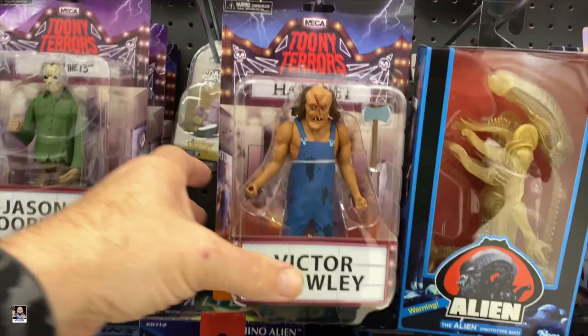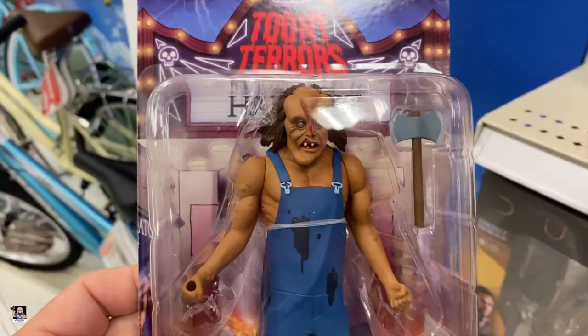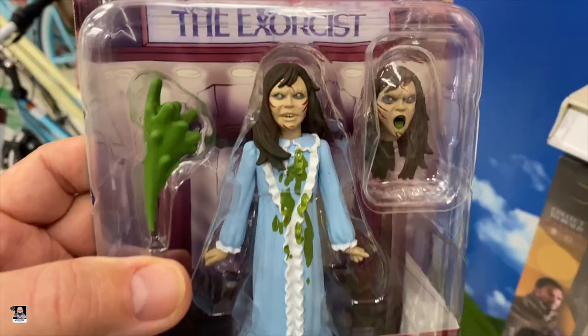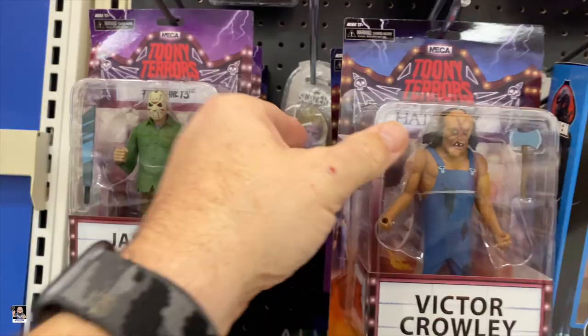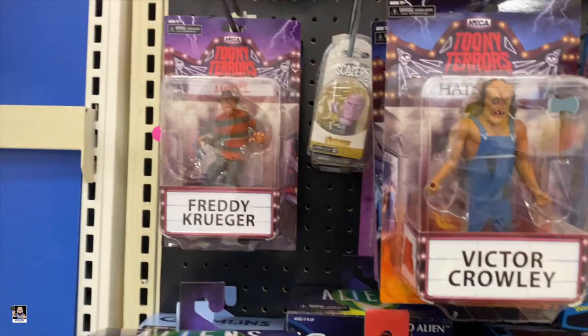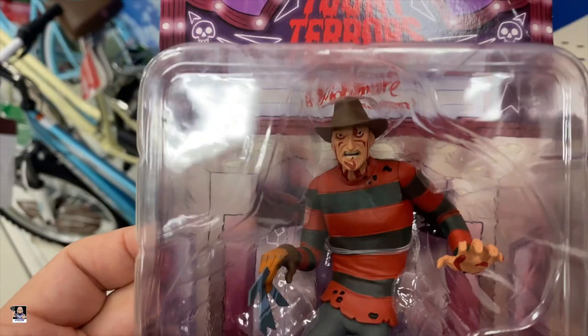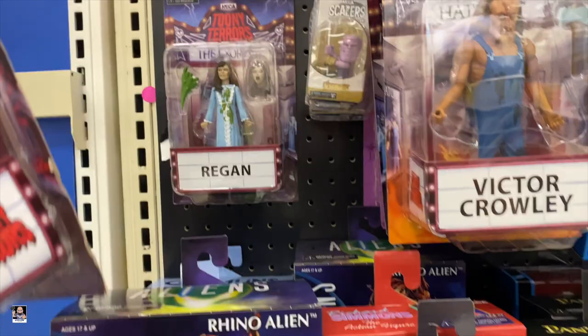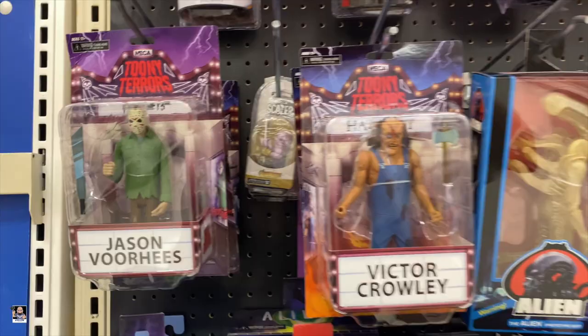So Toonie Terrors — I was asked to show more of the Toonie Terrors. There's Hatchet and we got Regan. Wow, that is so spot on. And we got the man, Jason Voorhees. Very cool, these actually are really cool. Last but not least, there's Freddy. He needs a little bit more on his head sculpt, but the glove looks pretty good. I think the one that's most accurate to me is Regan and Jason so far. But there you go — Toonie Terrors.